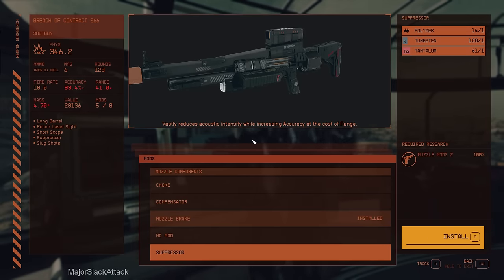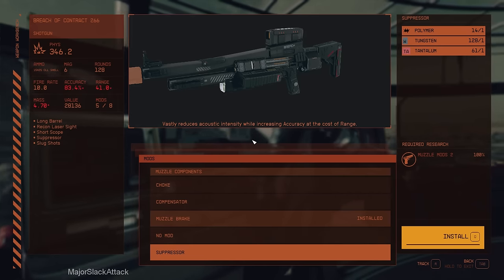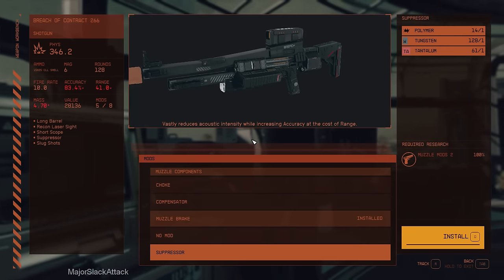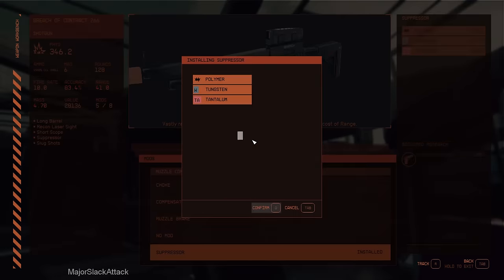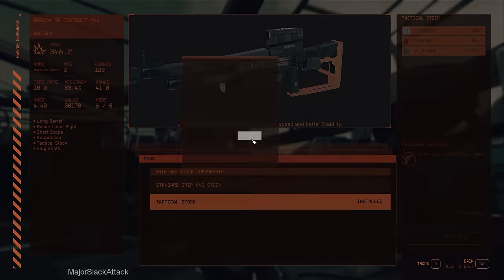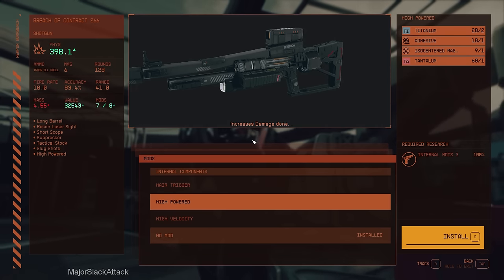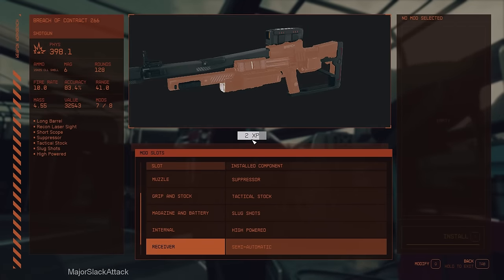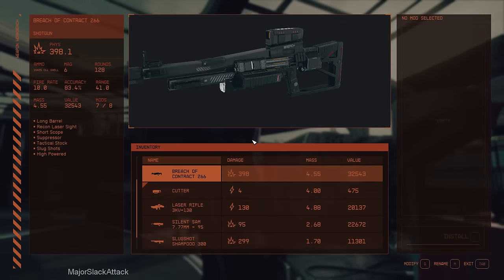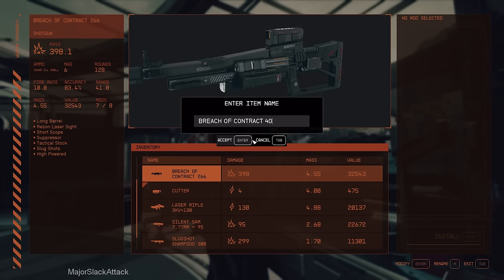A Slugshot with a Suppressor — that will decrease accuracy a little bit and range slightly. For the internal mod, I find the High Powered option — that's the one I'm looking for. Now we can rename it Breach of Contract. It's close to 400; let's just round it up to 400. Done and done.